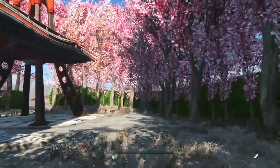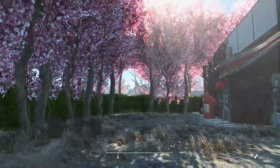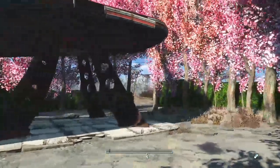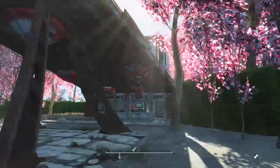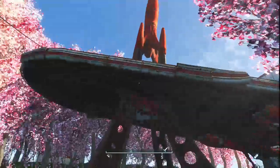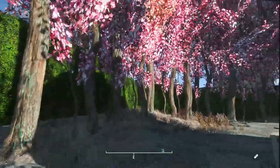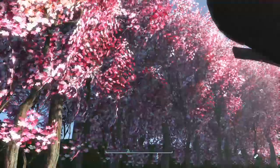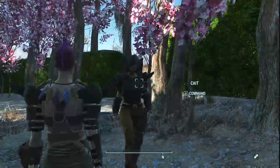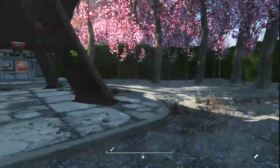I intended for this to effectively close off this beautiful little area from the rest of the Commonwealth, and I think I accomplished that pretty nicely. From this side, obviously you can still see the Red Rocket, but that's about as far as that goes. I hedged it all off instead of using walls because I wanted to maintain a serene atmosphere. Of course, Kate looking just as bad as I am — she has to look tough.